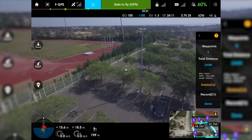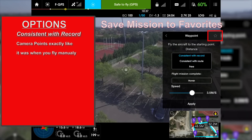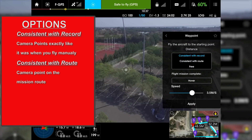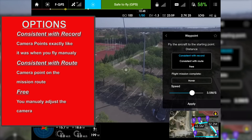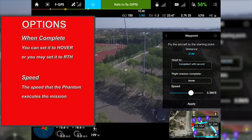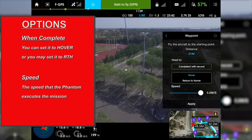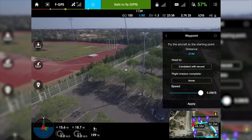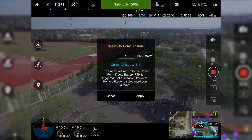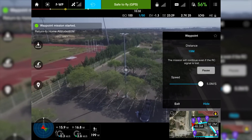I'm going to choose my camera heading. You can choose from what I recorded, consistent with the flight route, or free. In free mode we can move the camera freely. I'm going to set it consistent with record. Apply — the maximum speed is five meters per second. When it's finished it just hovers. We have hover or return to home — I'm just going to hover. I'm going to apply it, again the warning, and apply it. It's loading the mission and it will go execute the mission.